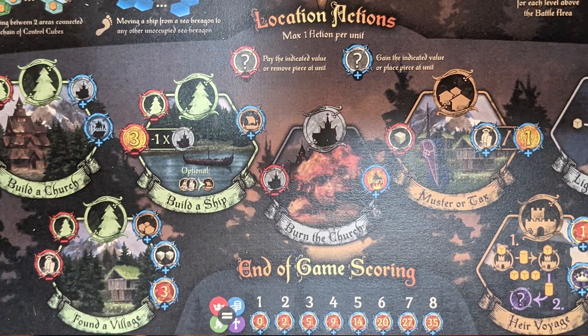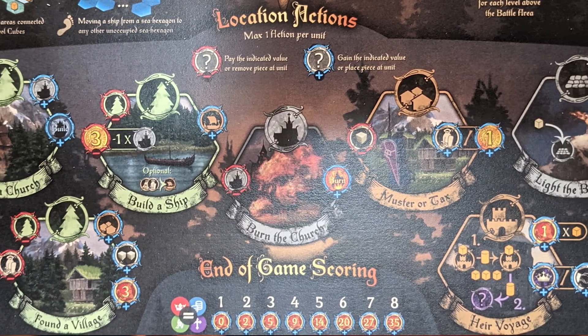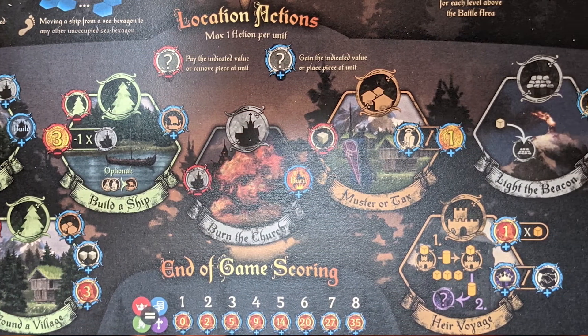The other areas that allow you to build up some points are the different location actions. While you're playing, there are different phases — there's movement, you can battle — and depending on what you're doing, it's going to change the game and the things you can do at the end. One thing I found challenging — well, it's due to him — is the fact that every time I got a new heir and thought I could do something fantastic...